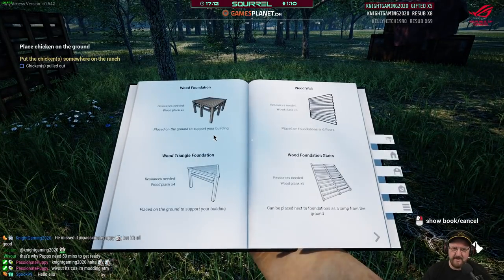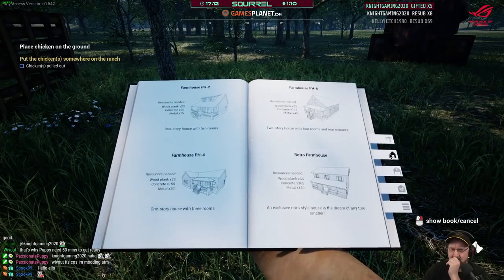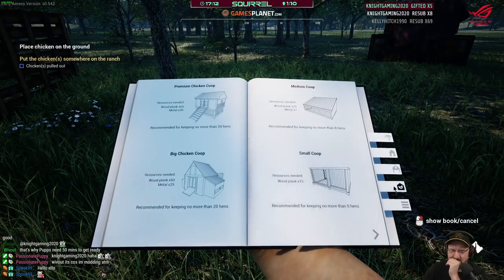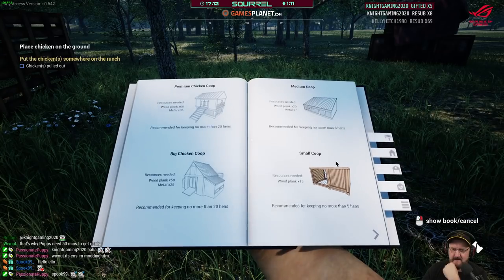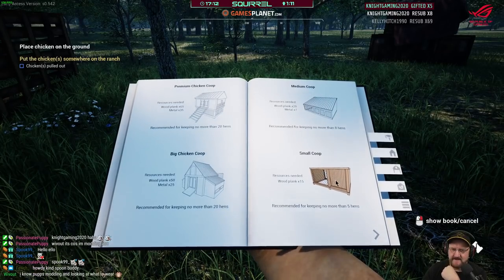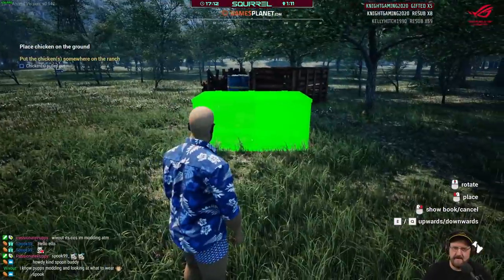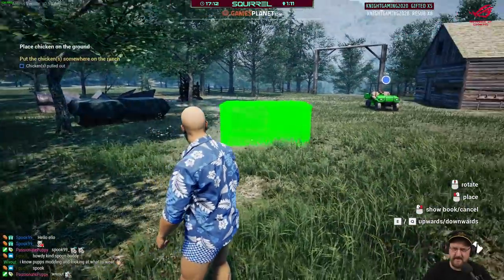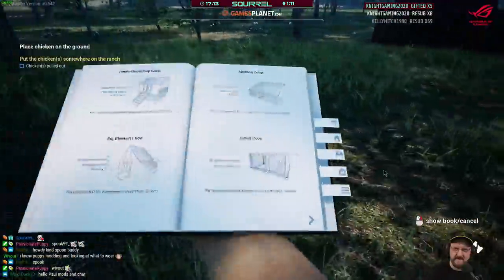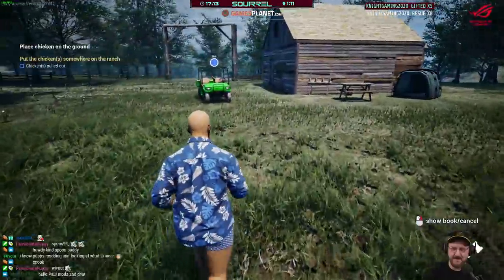All right, build — let's get the build menu going. Wow, you can build barns — what the heck! Do I want a small chicken coop? A medium would require seven metal that we don't have. But a small one can keep five hens, it says. Yeah, if you actually follow the tutorial, the next thing is a small coop. I don't like the way it wants us to pull the chickens out first. But knowing this game, if I build a chicken coop now it will then ask me to build a chicken coop in a minute.